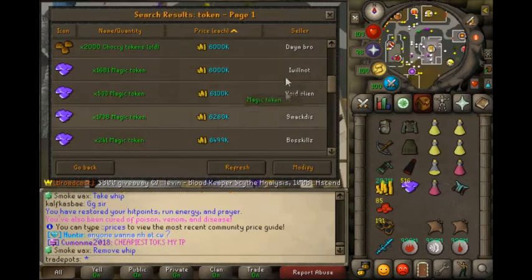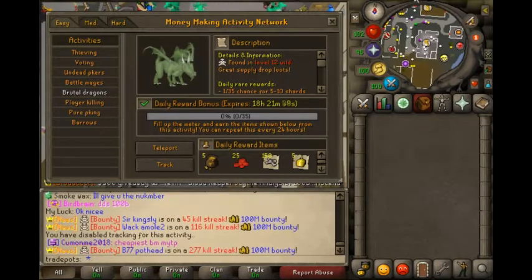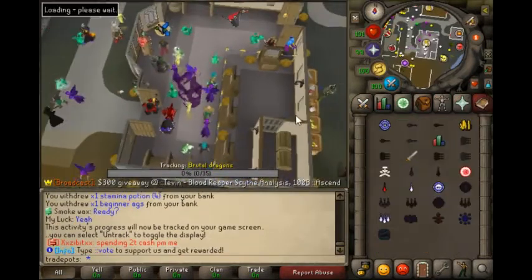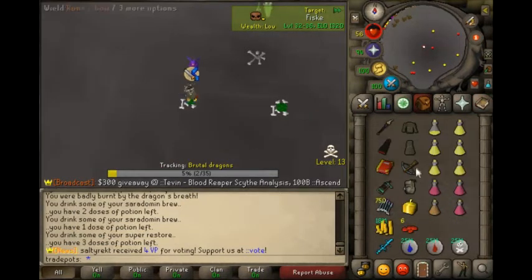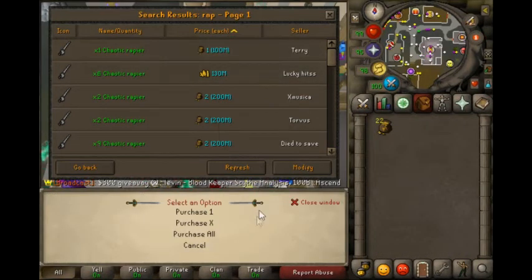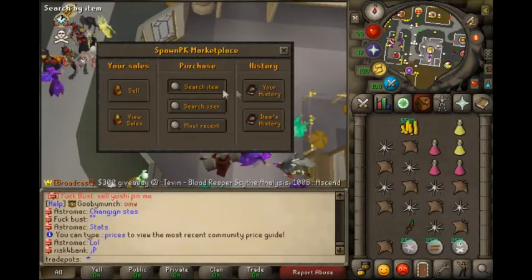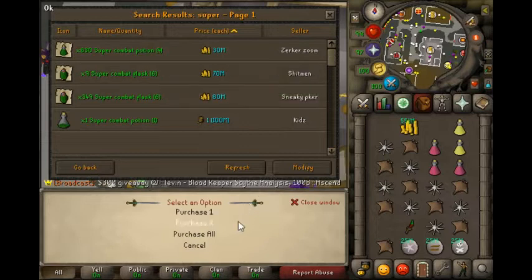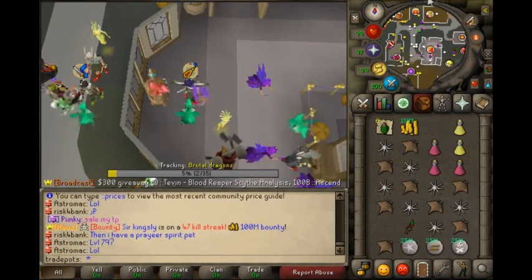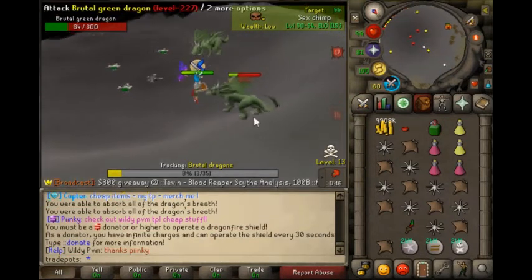Magic tokens are about 6 mil each. Next we're gonna do the brutal dragons task - only have to kill 35 of these. I guess I'm gonna go grab melee gear so I can come back and kill them with a shield. We're just gonna buy a chaotic rapier for 100 mil, and some super comps at 30 mil each. Alright, let's knock this out real quick.